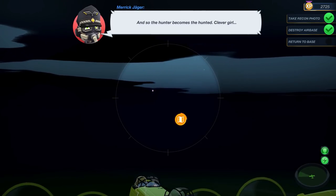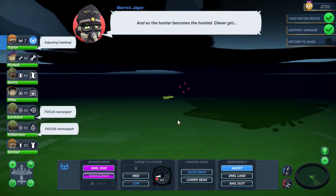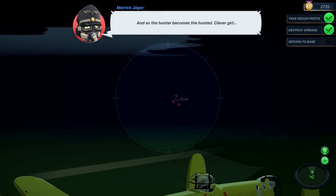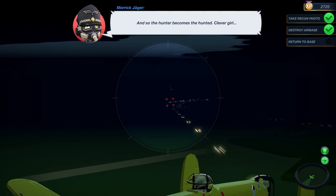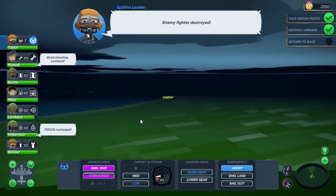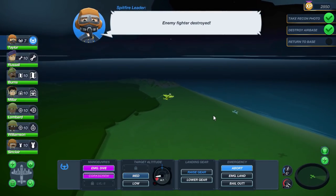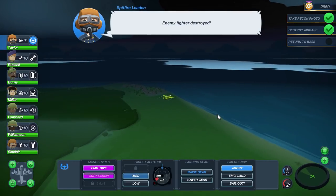There were supposed to be two special targets for this mission, but we only ran into Merrick Jogger. Even off-camera, the only person I ran into was Merrick Jogger, so I'm not sure what that's all about. We have one dude left over here — this will just be a little bit of extra money and experience, which is perfect. We're in the bottom altitude, so let's go back to medium.